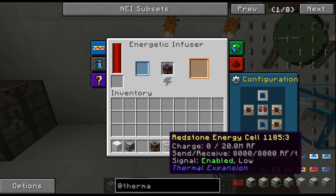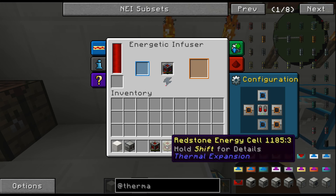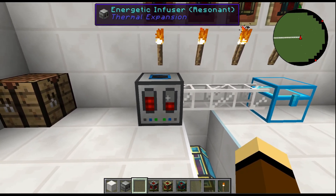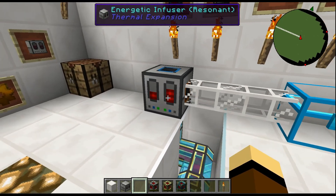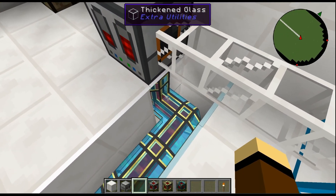This one can move 800 RF per tick, this one 8,000 RF per tick, and this one 32,000 RF per tick. We'll go ahead and showcase that one, and you can see here — that's what I was talking about — that cool graphic. That's what it looks like when it's powered, functioning, and moving. Of course we're using the Cryo Flux just because I think it looks cool.